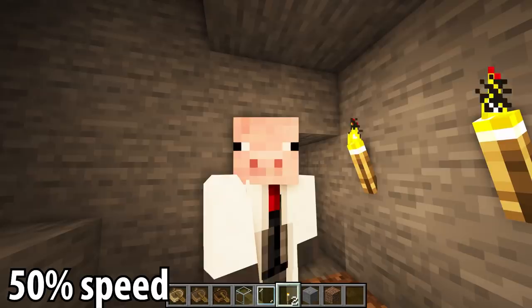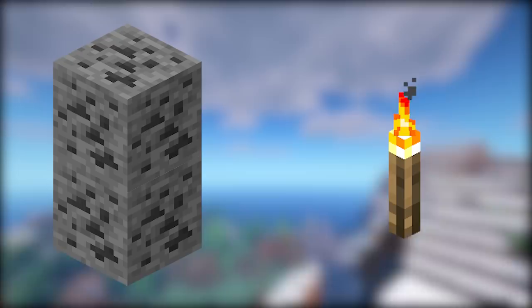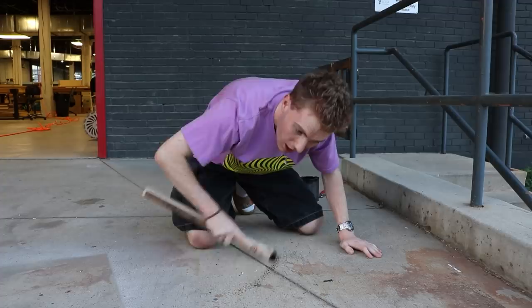In Steve's torch placement animation, we can see that he clearly swings the torch before it sticks to the wall, suggesting that he might be striking it against something as he's moving it into place. And while it's not clearly shown, you can imagine that this friction might be enough to set the torch ablaze. However, pitch is not nearly volatile enough to light easily from friction alone, so we'll need to give our torch a tip that'll help it start a bit more easily.